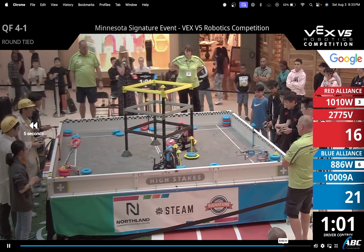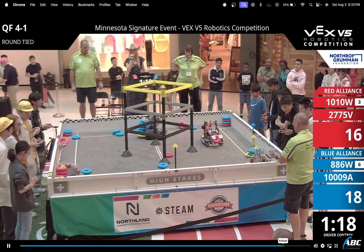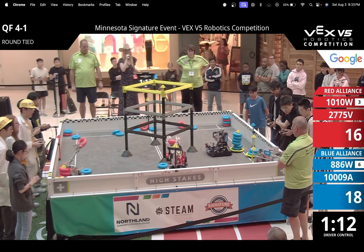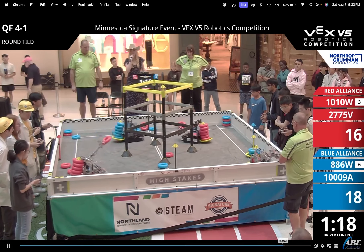Let me go back a little bit and show you exactly what we're talking about. At around the 1:20 mark, both goals are filled and they're ready for the pass-off. What 1010W should be doing here is just passing off that goal so that 2775V could protect both of these mobile goals in that corner. If they did that a little bit earlier, they would have gotten control of this goal and that would have turned the tides of this game.